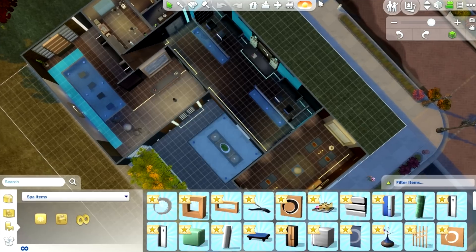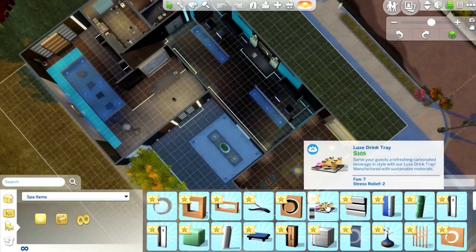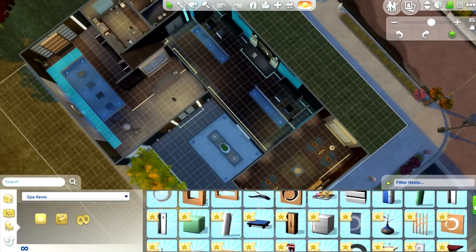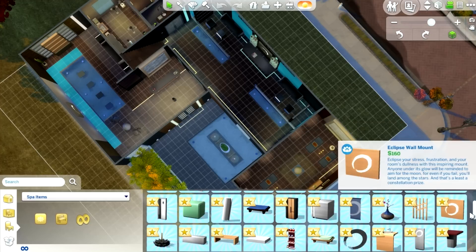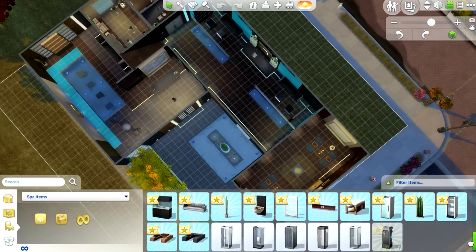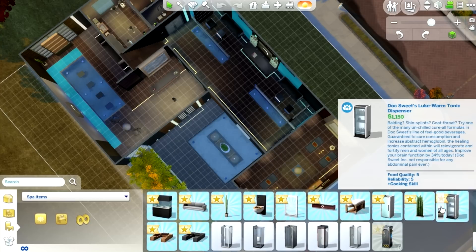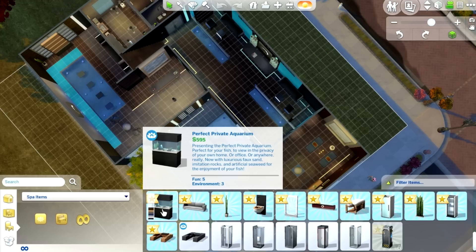Okay, let's go ahead and just try some stuff. Let's look at the spa items really quick. So it looks like we got a ton of new decor and build items. There are some yoga mats. It's all very Zen inspired, which rightfully so. I'm not going to go into each individual piece because we'd be here forever, but this is awesome. And I love that with the saunas, you just buy the seating and then you get to build the room.